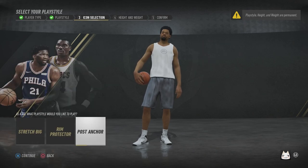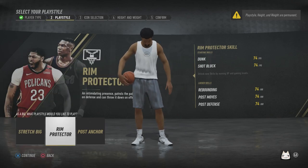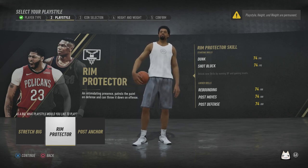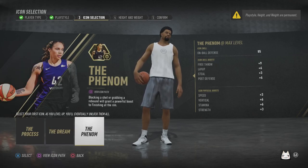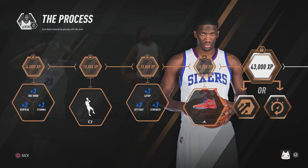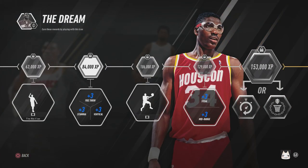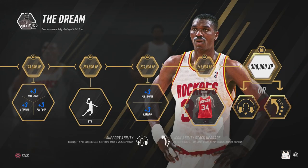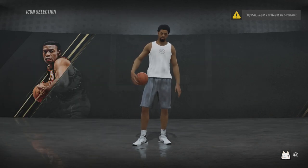Here I am in NBA Live 19 creating my player. I decided to make a big man and went with the post anchor. The main reason is that I looked at the stats at the end of the build - I went with the Joel Embiid 'The Process' style. I looked at their different impacts and skills, and with the Dream build I saw a support ability where your whole team gets a boost on defense. I really liked that, so that's why I decided to go with it.